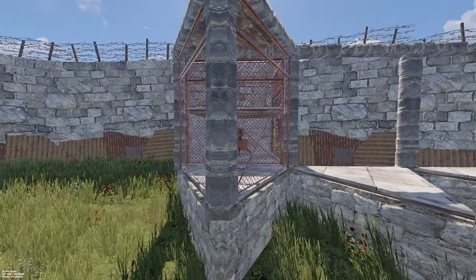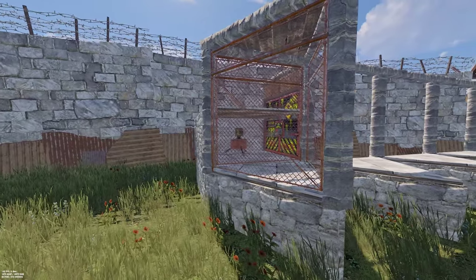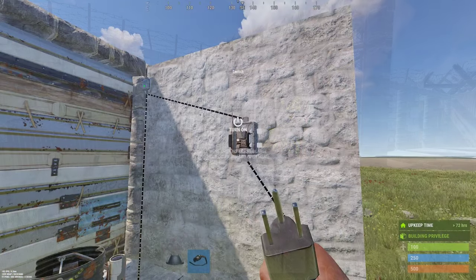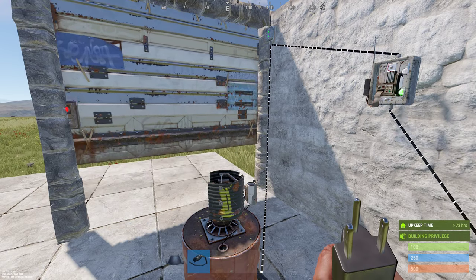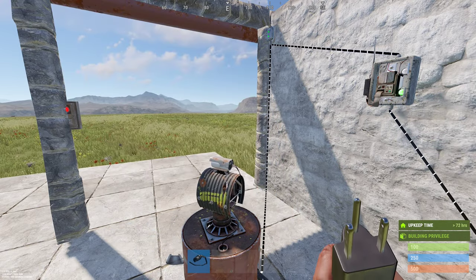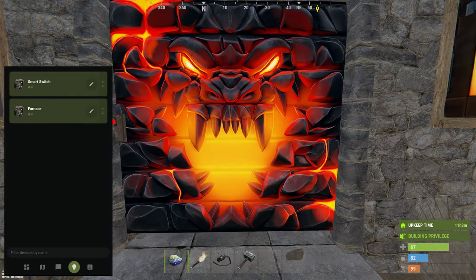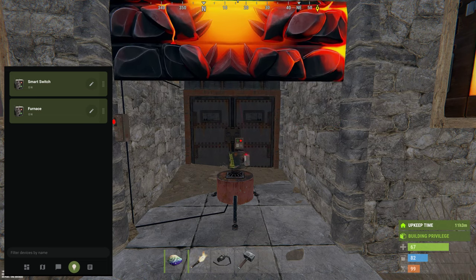Auto turrets are a critical part of raid defense, and if raiders aren't prepared for how many you have or how well they're used, they can easily turn the tide in your favor. One way to do this is to put auto turrets behind doors with door controllers and use a switch to turn it on when raiders aren't expecting it. You can do this more easily by using a smart switch and the Rust Plus app. It works well if used at your externals or pods around your base and compound.